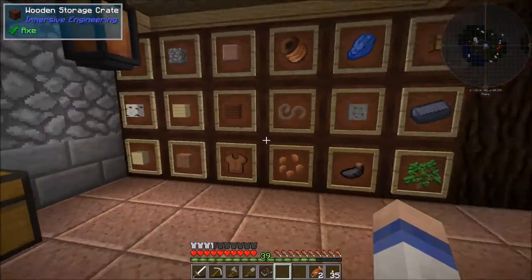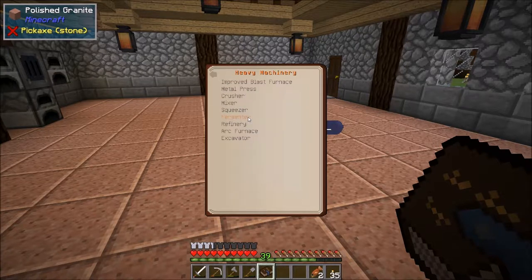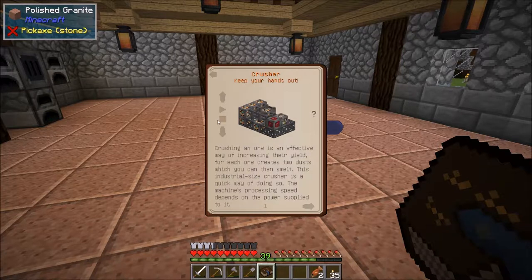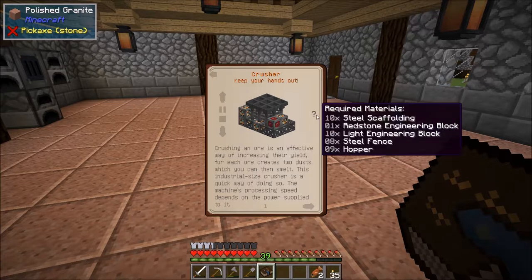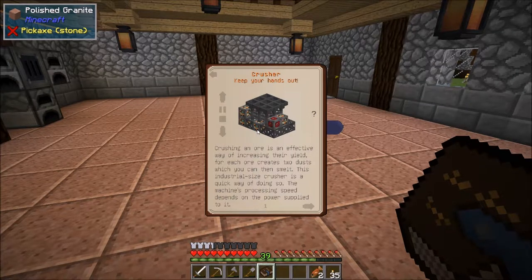One of the machines we're going to make - and it is a multi-block machine like a lot of machines in Immersive Engineering - is the crusher. This is what it's going to look like once finished. There are quite a lot of blocks to it. The book tells you the process, and the required materials are: steel scaffolding, one redstone engineer block, 10 light engineering blocks, steel fences, and hoppers.